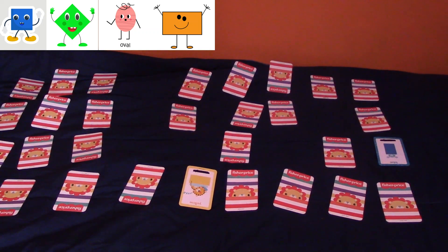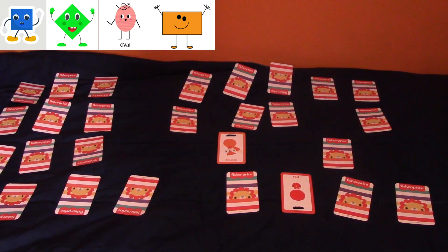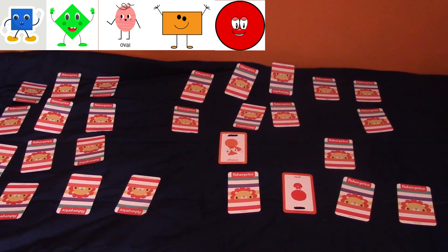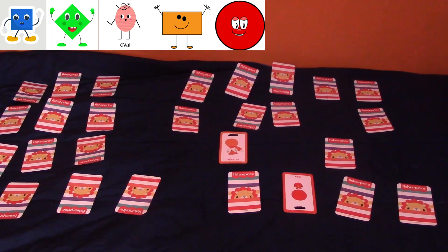So now I have gotten my rectangle, my square, my rhombus, and my oval. Now I gotta find a pair of circles and a pair of triangles and I win the game. Pure luck — the first time I turned exactly what I needed: an orange circle and a red circle. Now I've got my circles too.